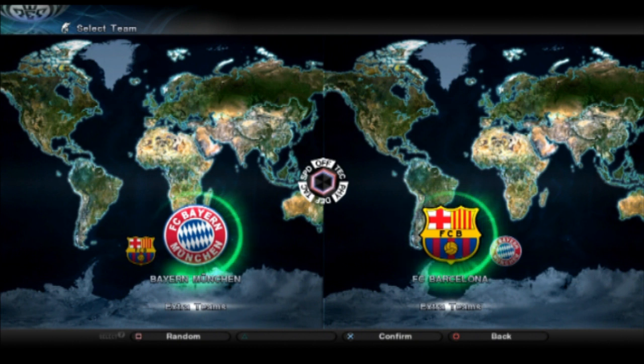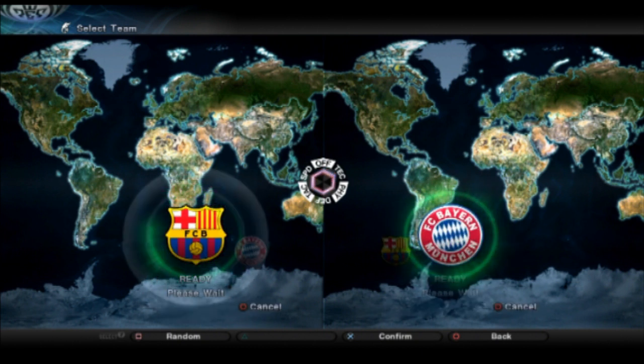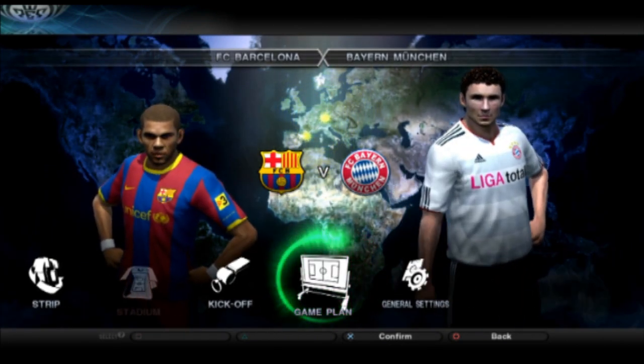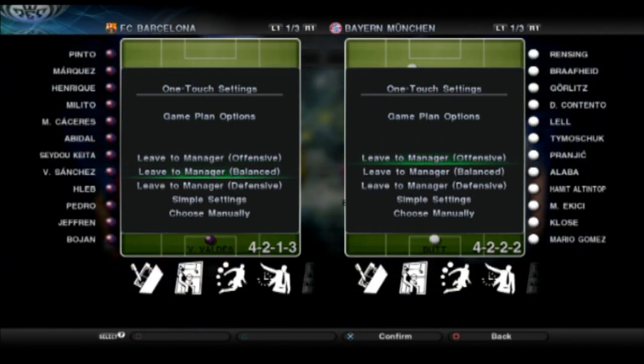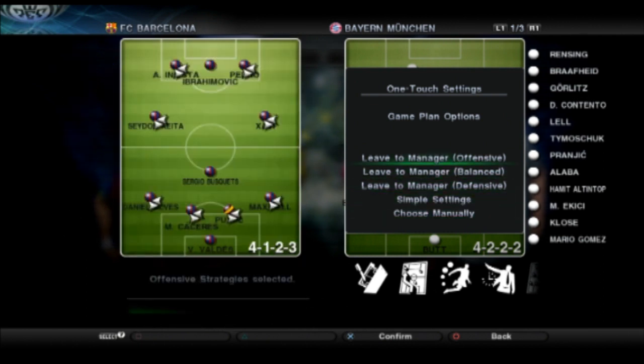Okay, choose your team. This is very important. Do you want to be Barcelona or Bayern Munich? I'll play Bayern. I'm going to be Barcelona. You didn't show all the really horrible icons and stuff you used to have. Check this out though - watch the game plan menu. Look how easy to understand it is. This is what happens when they allow Japanese people to design menus.